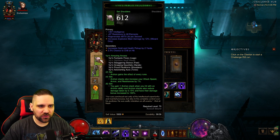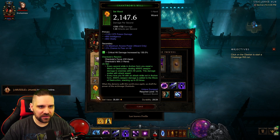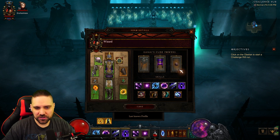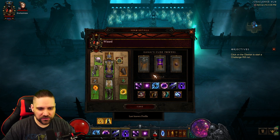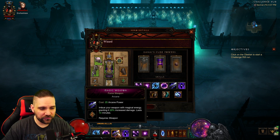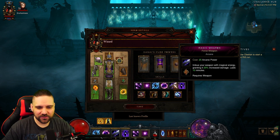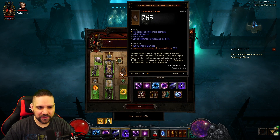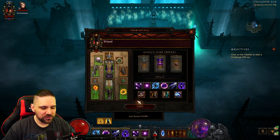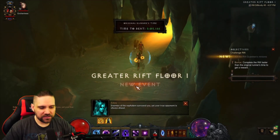As soon as we get in the rift, let's click on our soul mirror and see what we're working with. It looks like we're playing a Vyr's Wizard today — Chantodo's Will Vyr's, we got a Swami, and a Messerschmidt's Reaver for cooldown reduction. This looks like an actual real build. We got Ashnagarr's Blood Bracer, Magic Weapon Deflection, and Force Weapon. With Magic Weapon Deflection and Ashnagarr's Blood Bracer we would have been invincible. We do have Galvanizing Ward, so it should be pretty easy — we're going to pop Archon, get Archon stacks, and blow things up.